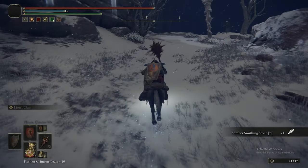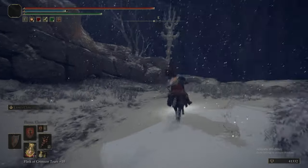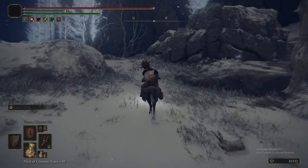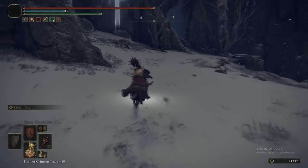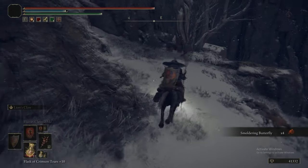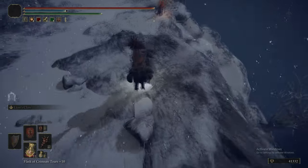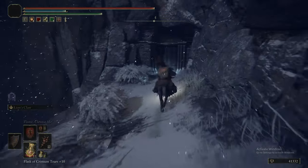Now, there was a scarab in the tree, and that dropped a Somber Smithing Stone 7. Obviously get that, even though we must have about 40 Somber Smithing Stone 7s at this point. And now we're just heading along the beaten path up the cliff for just some more progress. As the game goes on, it seems like the areas get less and less populated with items. Now we're at this kind of cliff edge. We're going to drop off here and head into these ruins.